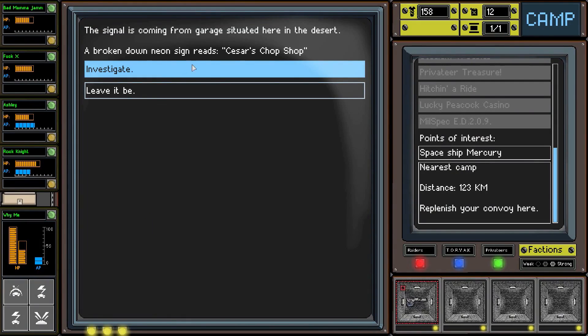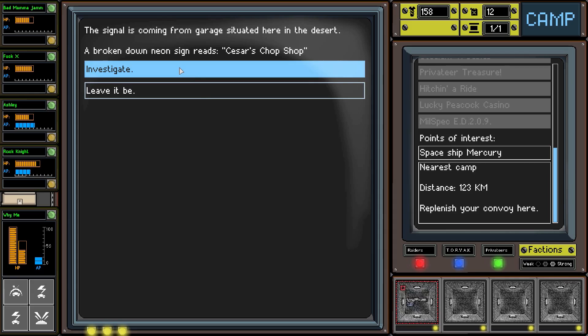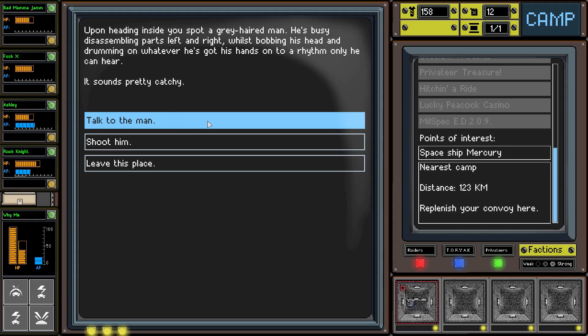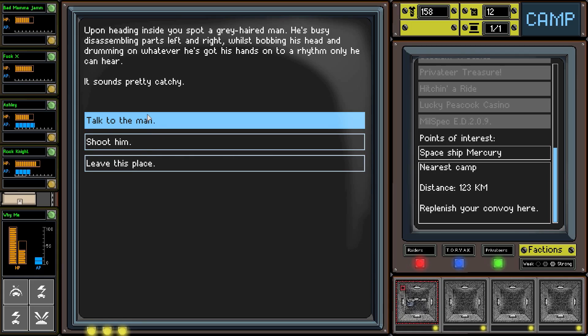A signal is coming from a garage situated in a desert. A broken neon sign reads 'Caesar's Chop Shop.' Upon heading inside we spot a grey-haired man busy assembling parts, bobbing his head and drumming on whatever he's got his hands on to a rhythm only he can hear. Sounds pretty catchy. Let's go talk to the guy.